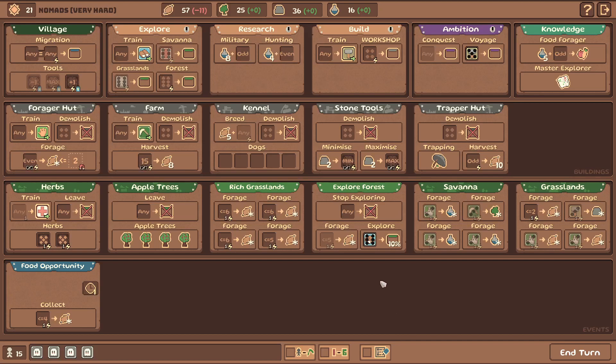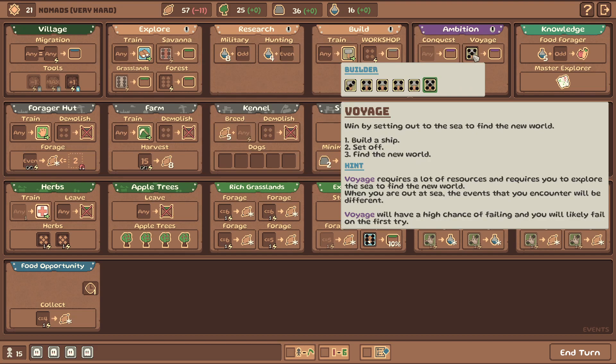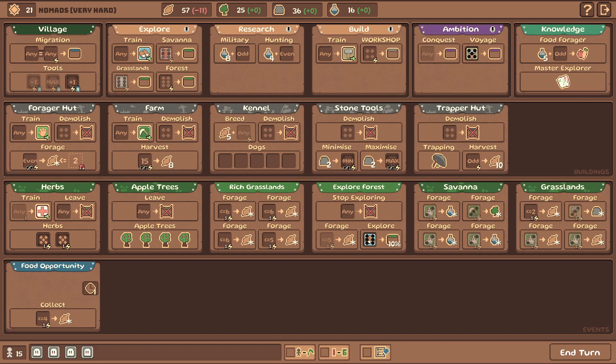Hello to all the amazing people! The Nirmish here with some more Dice Tribes ambitions - we are playing Nomads on Very Hard, which means we're doing the Expert Ambition. We are doing a Voyage Ambition, it's gonna be pretty cool. This is the third episode; if you want to watch the first and second episode of Nomads on Very Hard, you can check out the playlist in the comments or description below. Don't forget to like, subscribe, and all that good stuff - let's go!